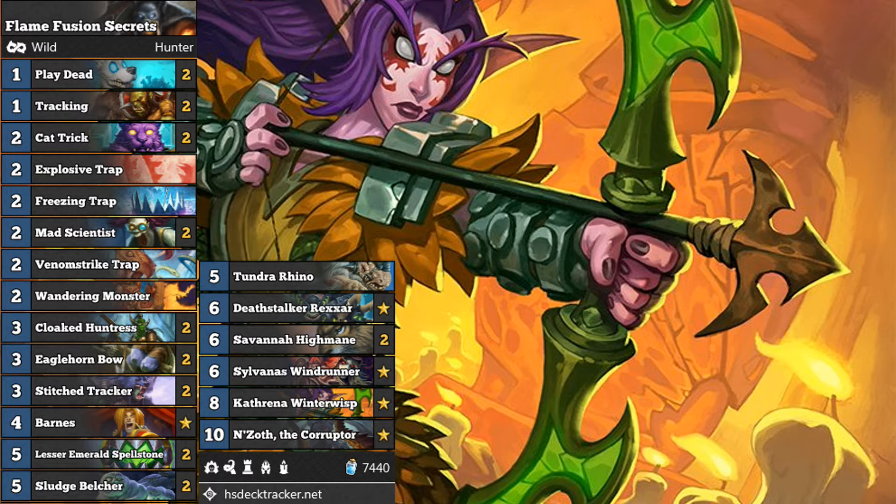Flame Fusion is a subscriber on my channel and he had requested that I play this deck, so I'm happy to oblige because I really like the look of it. How does this deck work? Well, first of all, you have the Secrets package in the early game, enabled by Mad Scientist and Cloaked Huntress.